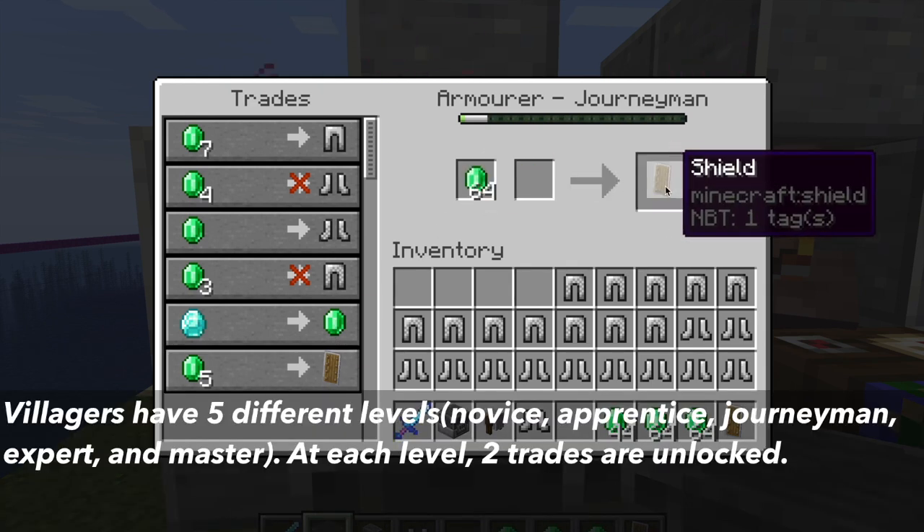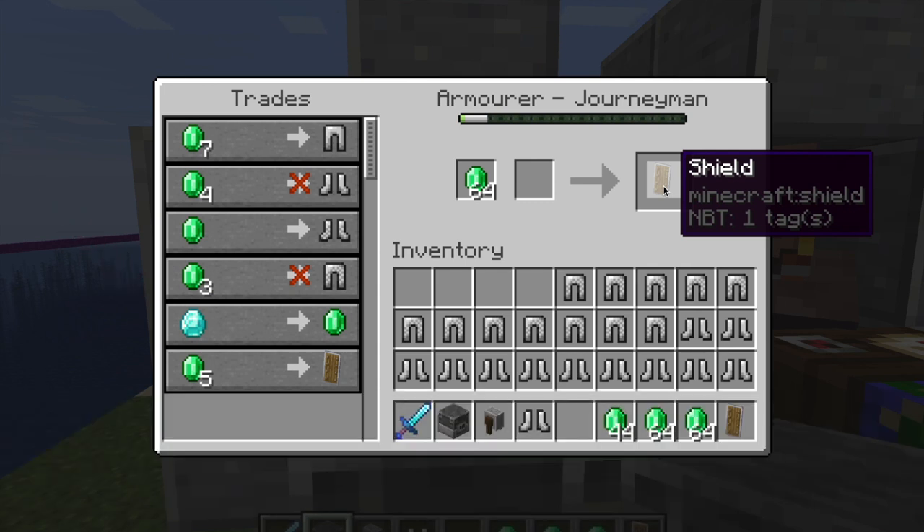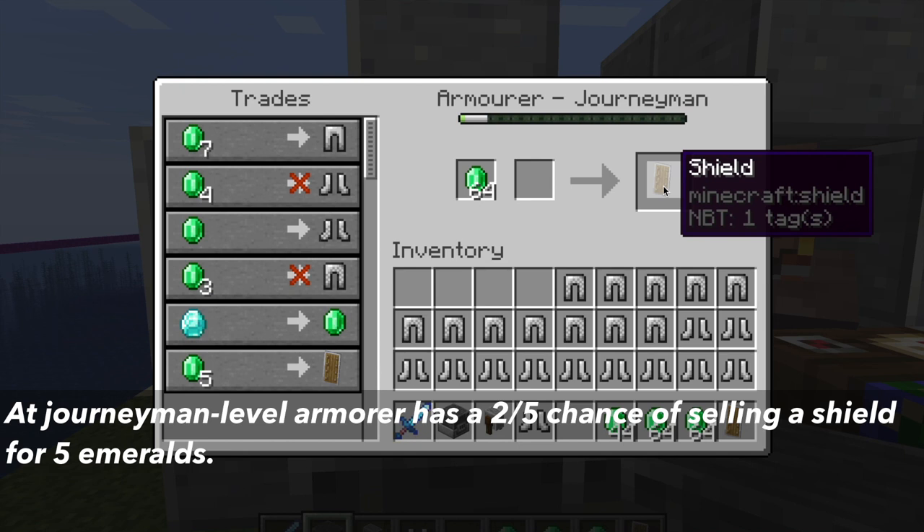With villagers, they have five different levels and gain experience as you trade with them, leveling up and unlocking two trades at each level. At journeyman level — the third level — armorers have a two-fifths chance of selling a shield for five emeralds.